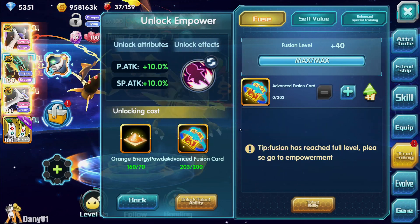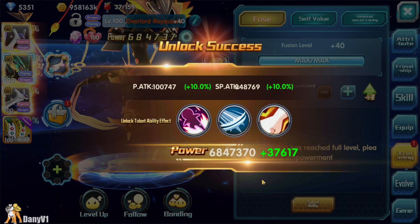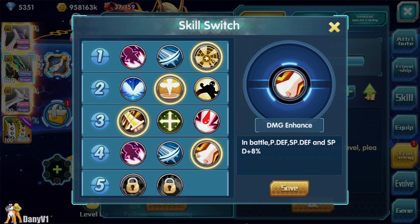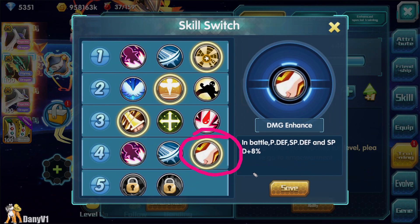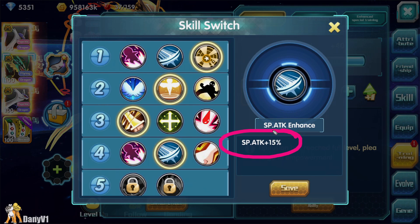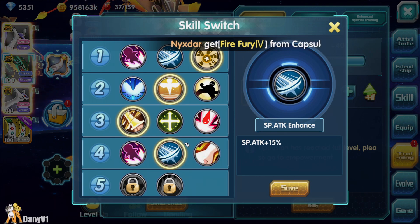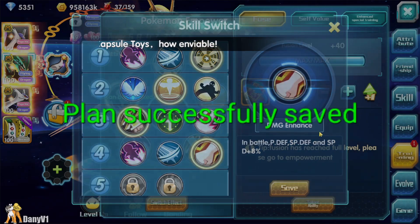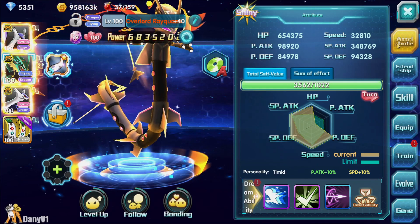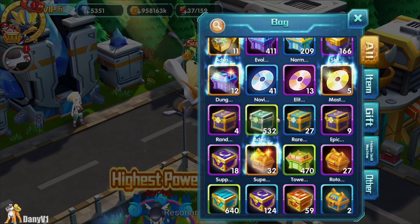On last episode we did not complete the fusion we wanted, so right now we will unlock it. This lags because my emulator is slow. I want to use this last fusion because it gives me in-battle stats, and the in-battle stats are much better. Like this special attack 15% - as I've said on previous episodes, it's not actually true. You guys can check yourselves in battle since you don't lose anything on swapping.